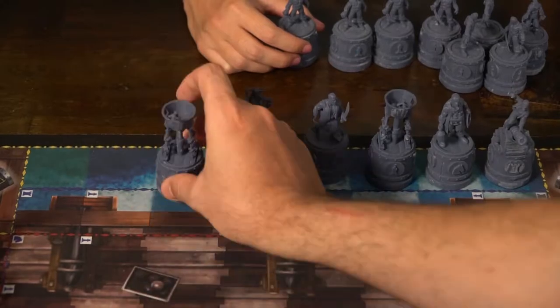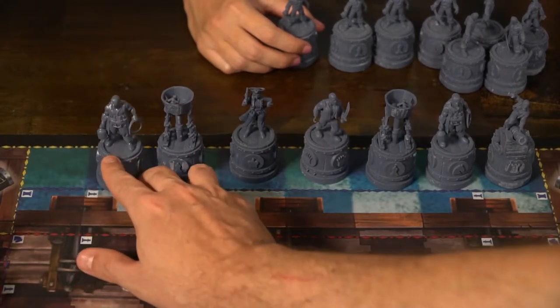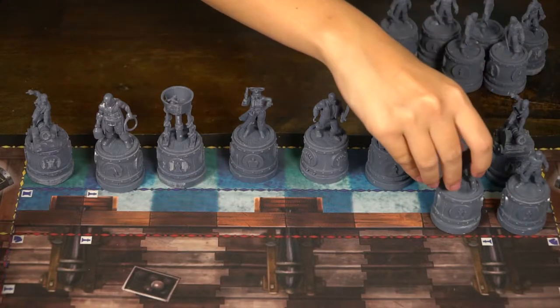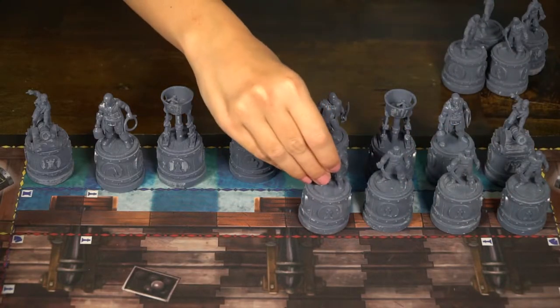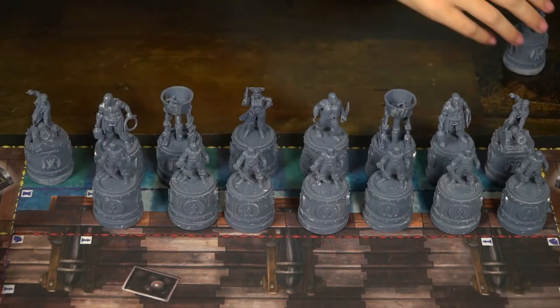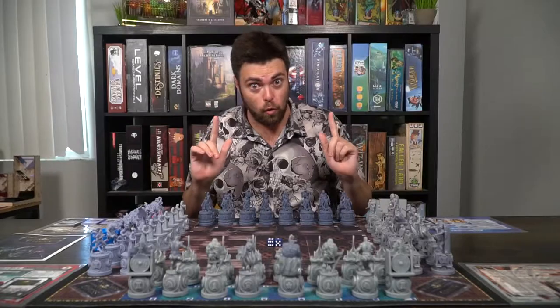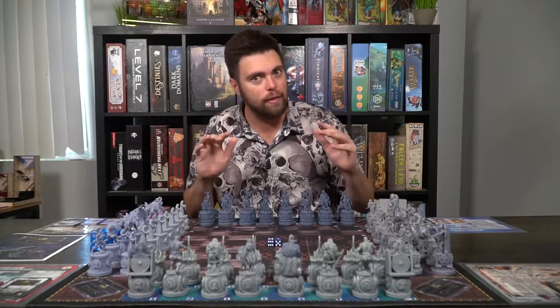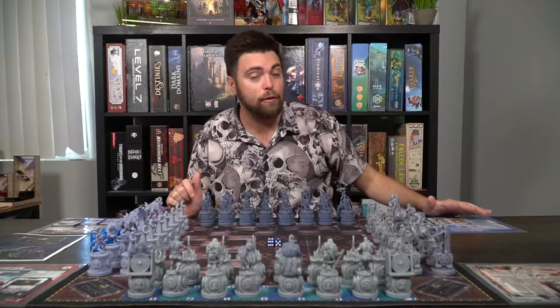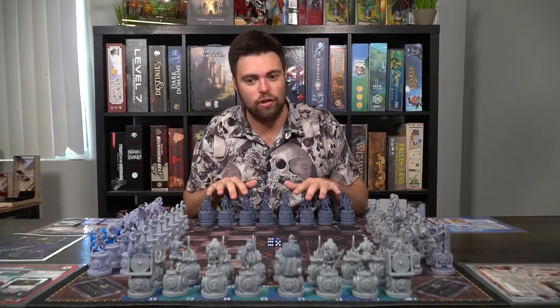Based on the number of players there'll be a different setup. In a four-player game it basically looks like two sides of a chess board, but in a three-player game there are specific rules and guidelines as to where you set your pieces up, which you can find in the rule book. After you've placed all your chess pieces according to normal chess rules, or the three-player version per the rule book, you gather your faction sheet.